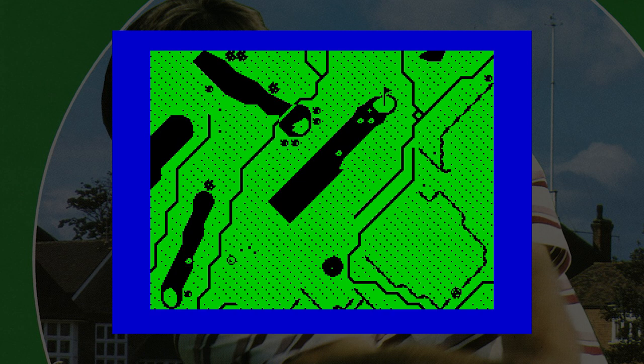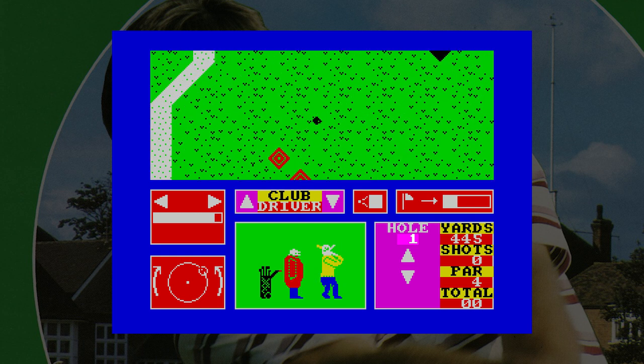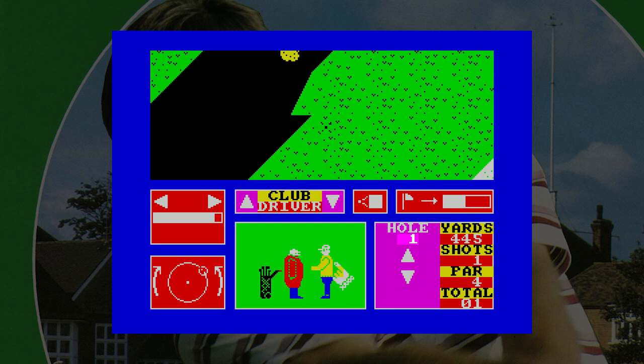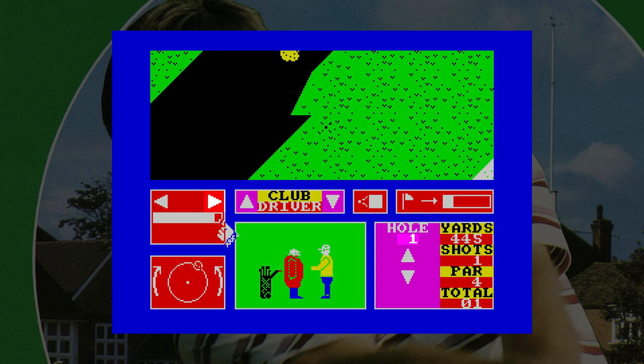Now beyond 1984, we have Nick Faldo Plays the Open, released in 1985 by Mind Games. Here we have a different view and different controls — the top half of the screen is a top-down view of the course, and the bottom half has the controls and a graphic of Nick and his caddy. Using the hand, you can view the course, pick a club, set the power, and set the direction. It's all very slow and cumbersome and would be much better with a mouse. Once you're happy with your selection, you can click on Nick, and if the caddy thinks you've made the wrong choice, he will ask you. Once played, the screen scrolls and the ball lands where, hopefully, you want it to. Apart from the controls, this is not a bad game.